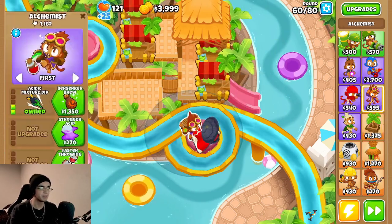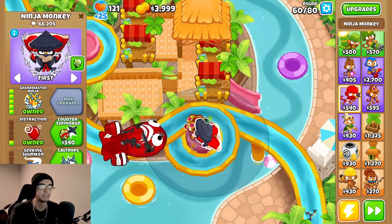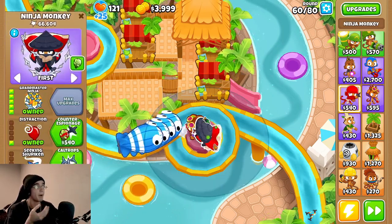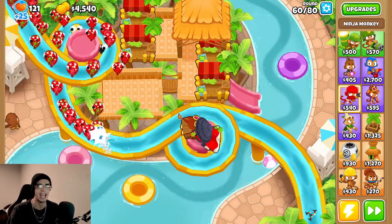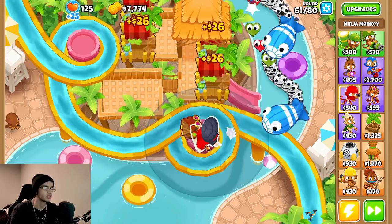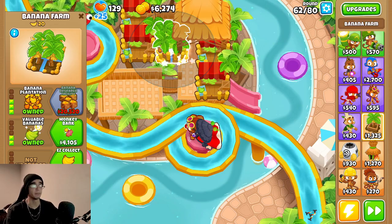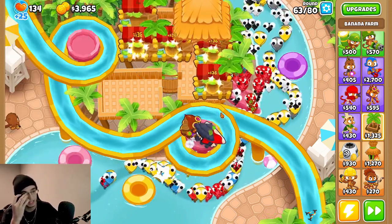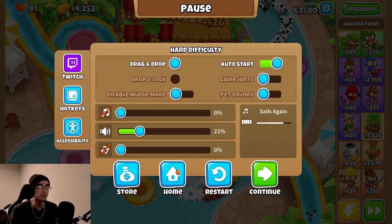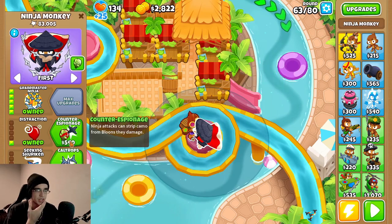There's around a round 60 BAD here. I might have wanted to go for Berserker Brew but I guess it's a little too late for that now. Are we gonna be able to pop this thing with just the Grand Master Ninja? Yeah we are. Wow, that was really easy actually. That guy frickin' shredded the BFB, excuse me. Eventually we're gonna have to see if he can handle the BAD, but right now it's a little too early for that. Oh my goodness, it's round 63. But it's actually not as dead as I thought we were. This 5-1-1 is not gonna cut it.